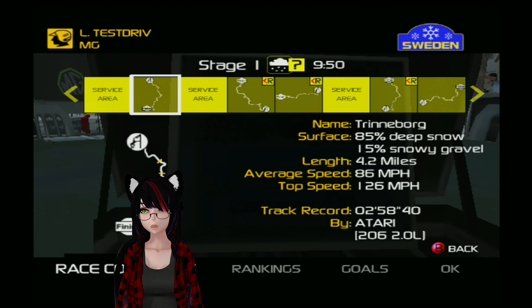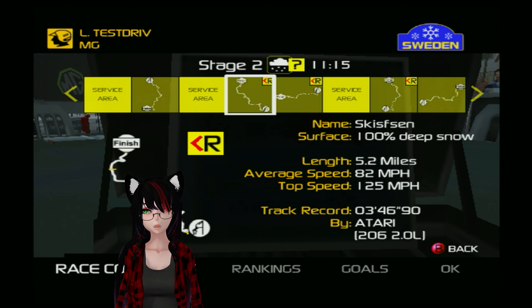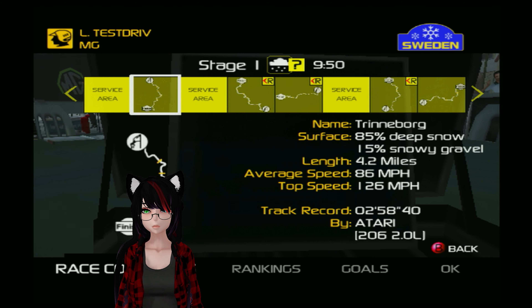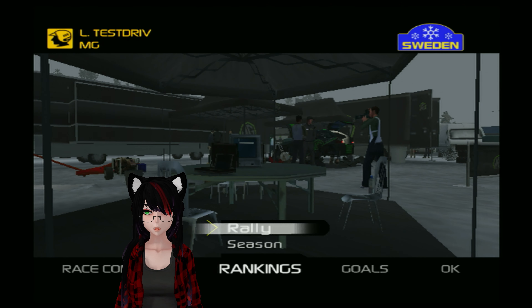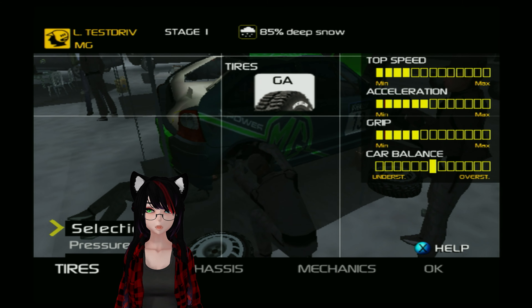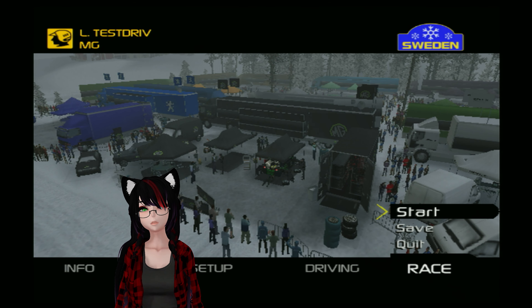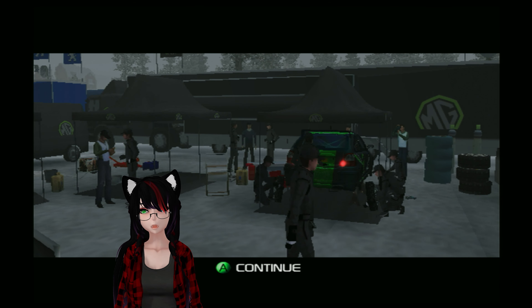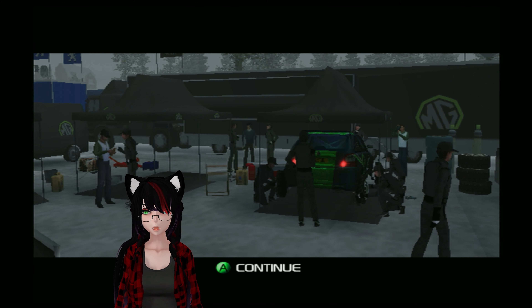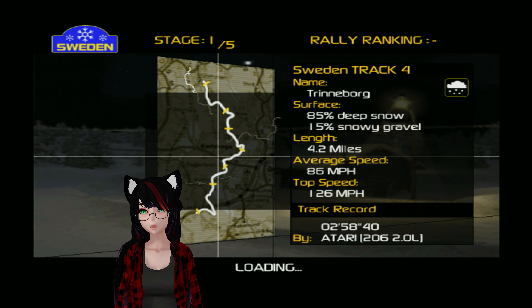Triniborg: 85% deep snow and 15% snowy gravel. Interesting. It is actually snowing for these first two. Anyway, I'll look at the other ones as we go. It's 85% deep snow, that works perfectly for me. Let's get started with our first snow rally. I'm actually excited for this because I do remember doing the snow rallies in this game, a little bit at least. I am excited to see this again.